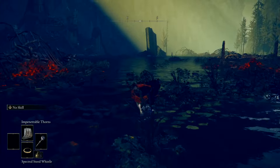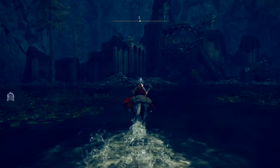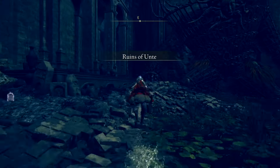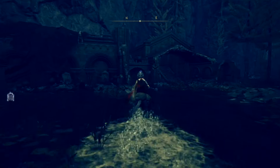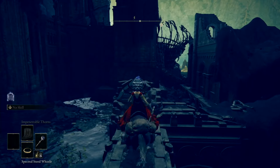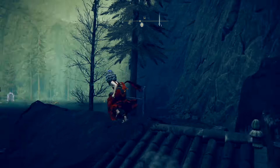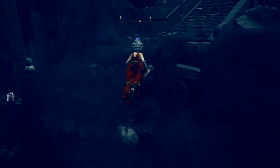Hop on your horse and right ahead of you you'll see the structure, and there will be one of these fire monsters laying down. Go around here, up these stairs, and be careful — you want to go over on this ledge onto this roof and then onto the other roof.